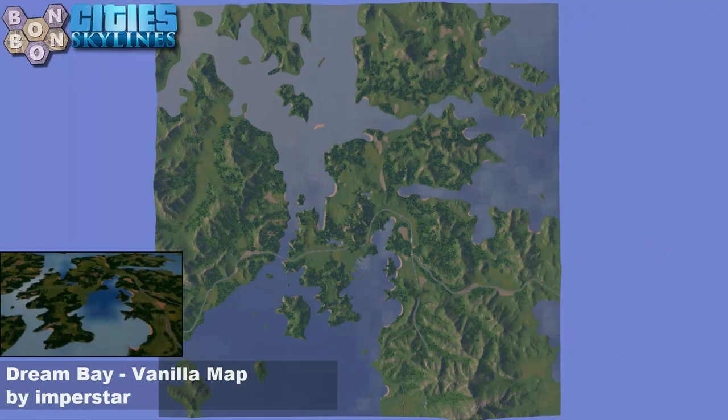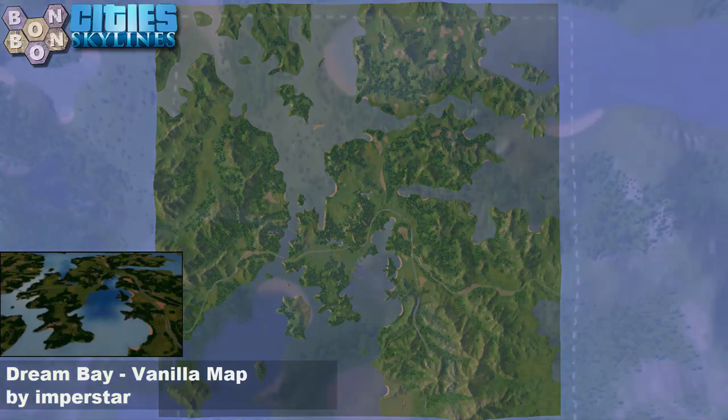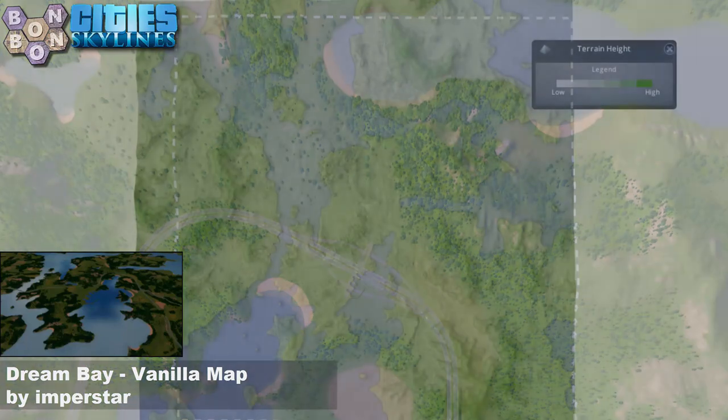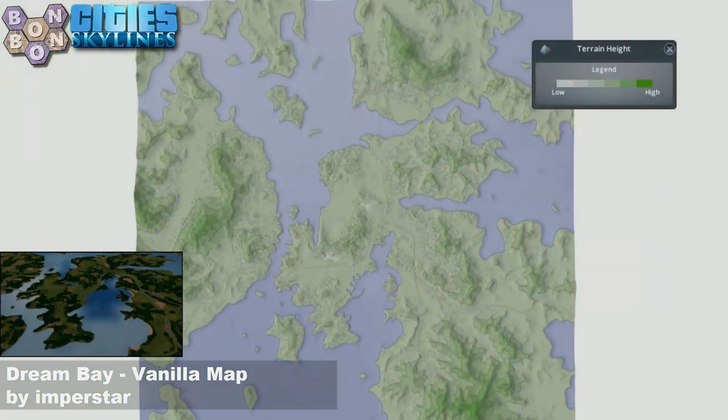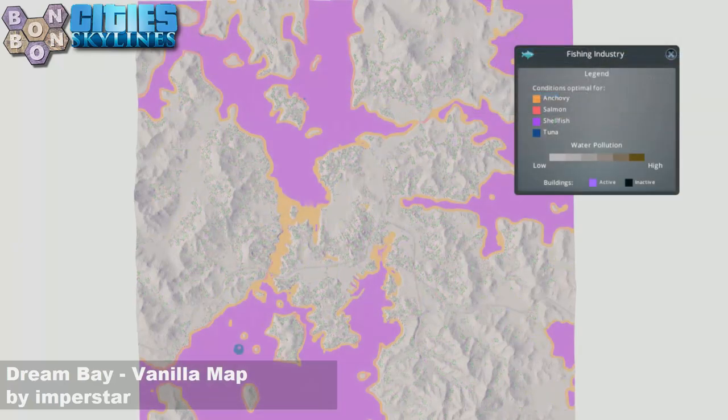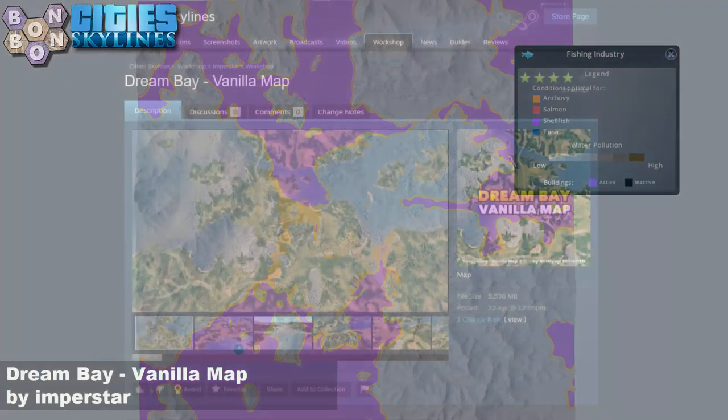Today's map is Dream Bay, a vanilla map by Impastar. It's not entirely to my taste but it's actually a very valiant job. There's your start square, a pretty solid intersection, and the terrain heights — where the map was fairly flat before — now have some proper solid hills. Resources are mostly fertile and forestry with a bit of ore here and there. If you have Sunset Harbor and want to do some fishing, it's not really a fishing map, but you can get out there and have some fun.